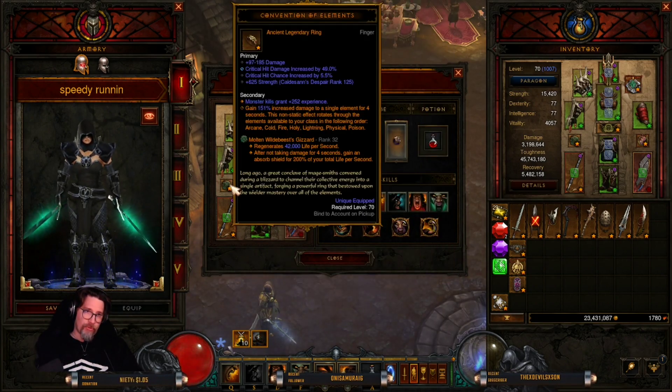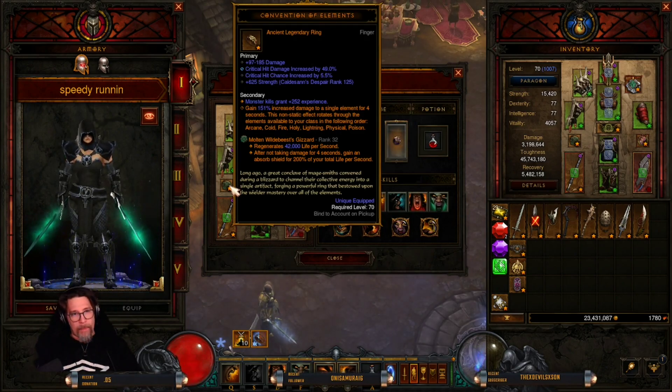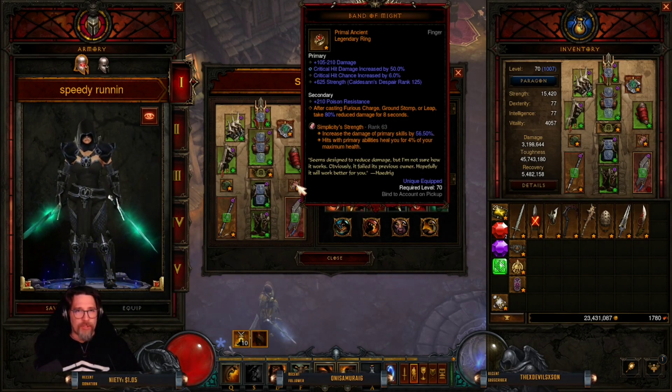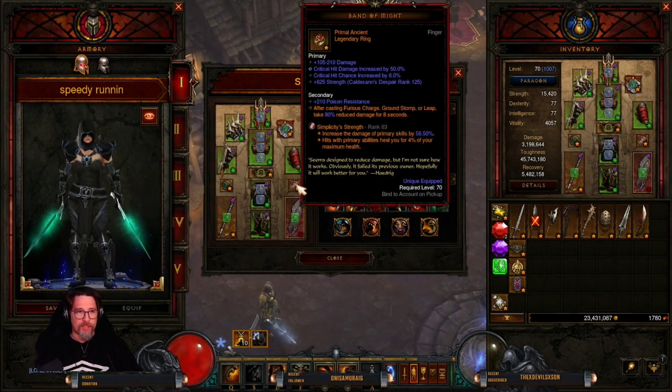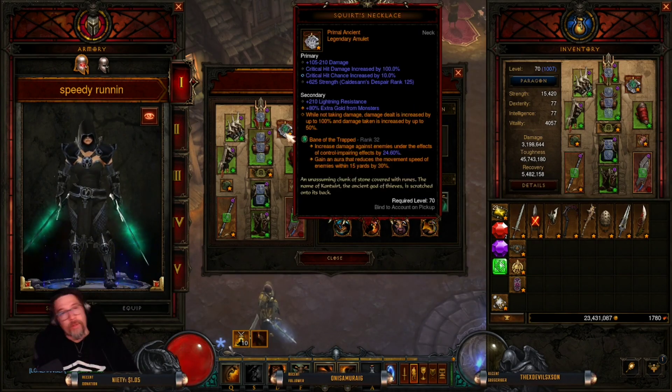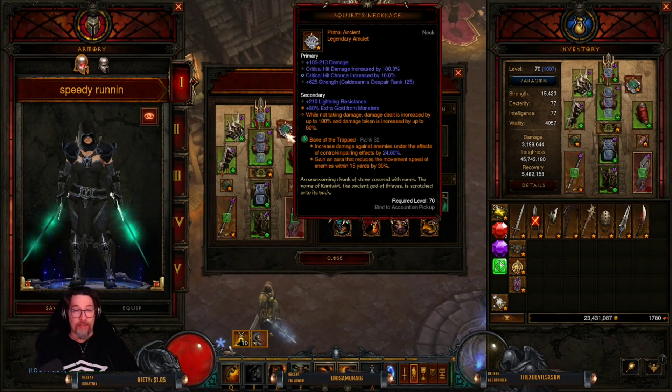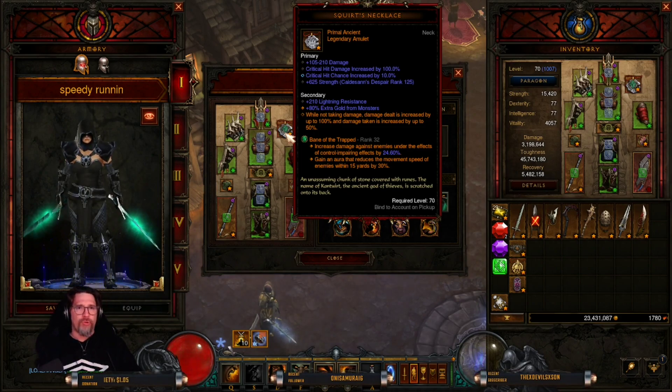For the gems in the speed build: Molten Wildebeest's Gizzard — regenerates life per second and after not taking damage for four seconds grants an absorb shield for 200% of your total life per second. Simplicity's Strength — increases damage of your primary skills by a percentage and heals you for 4% of your maximum health on primary ability hits. Bane of the Trapped — increases damage against enemies under control-impairing effects and creates an aura that slows enemies within 15 yards by 30%.